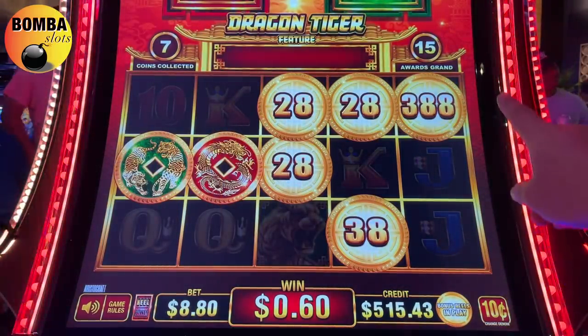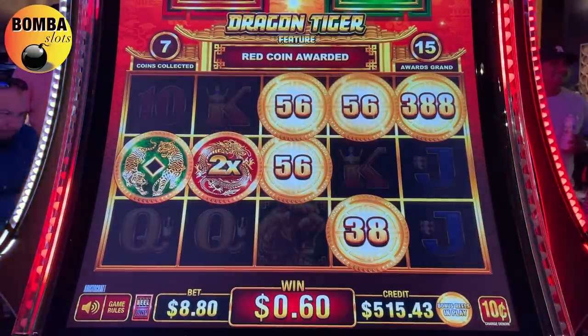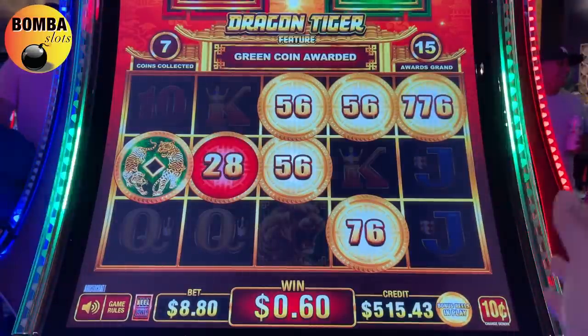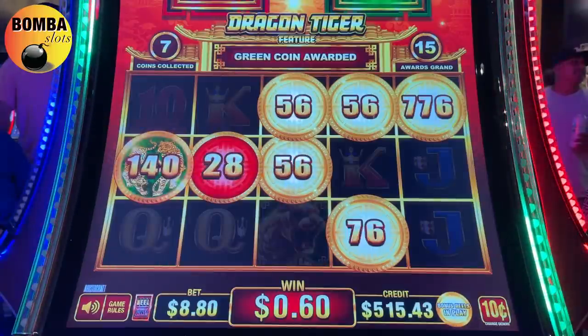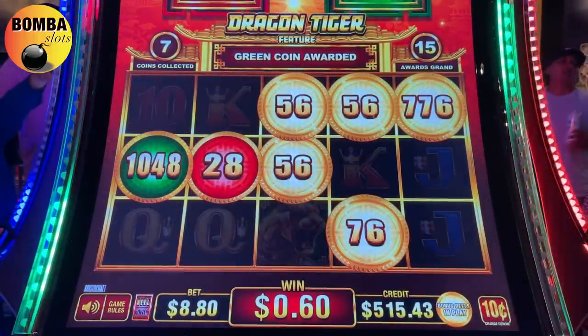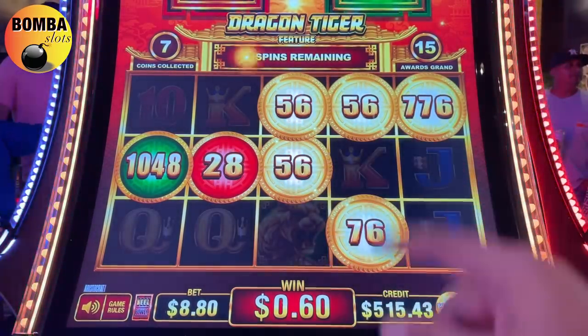There's a big number there - 3888, just became $76, $77. Eat them all up green coin - have your fill. Now wait until we get another red, then eat them all up also. So we need a red and then a green. Dragon Tiger - drop a red and then a green.